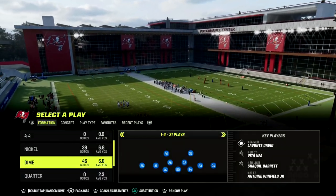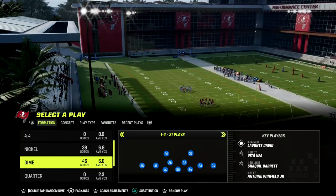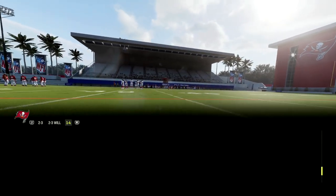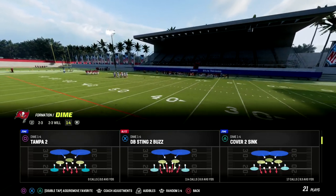In Madden, it's really important — especially when you're running a blitz — that you have fast players at the position you're trying to get free. That's why we're putting Devon White at the left defensive end position. The play we're going to call is Cover 2 Sink, and literally that's all you have to do.